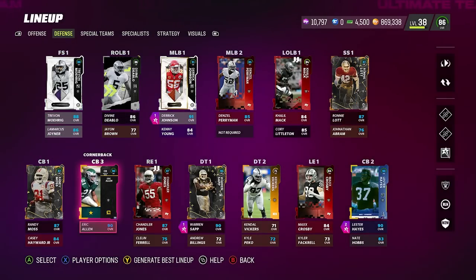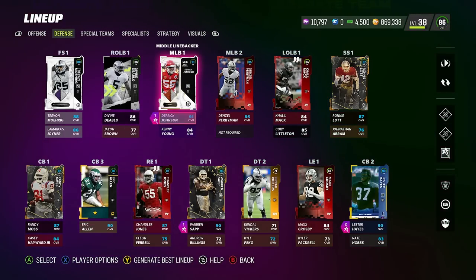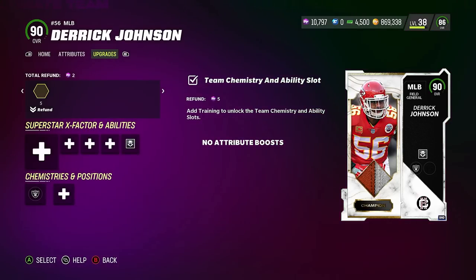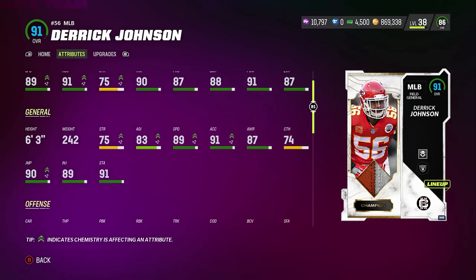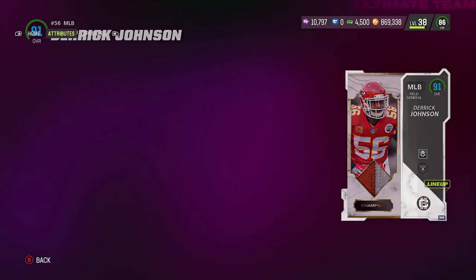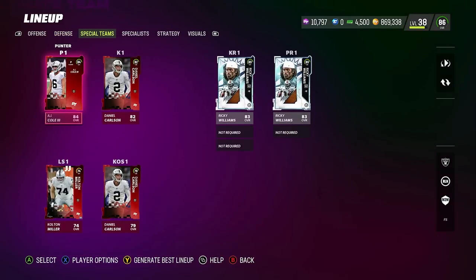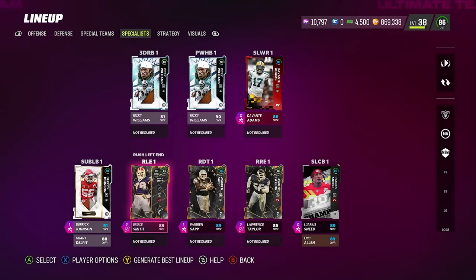Defensively, I think we take a little bit of a hit using this many Raiders. We still use Ronnie Lott, Mo Rig, Randy Moss on defense, Eric Allen with Raiders chem, Warren Sapp, and Lester Hayes. We're going to use Derrick Johnson — the new Derrick Johnson — and put Lurker on him for 1 AP. He's probably the fastest defensive player in the game with 89 speed. He's big, he's got hit power, he can run, and his change of direction is around 86. Big body, 245 pounds — definitely a good user.